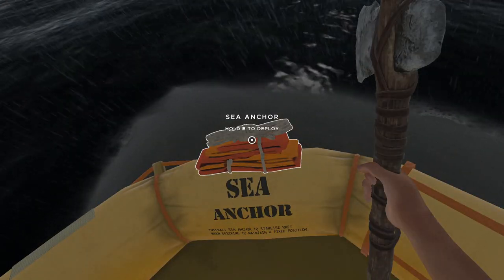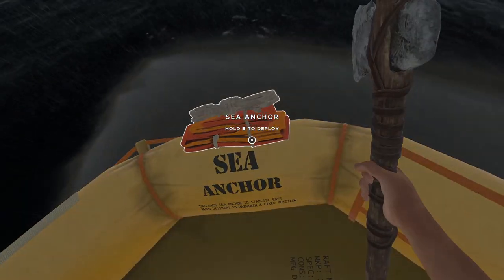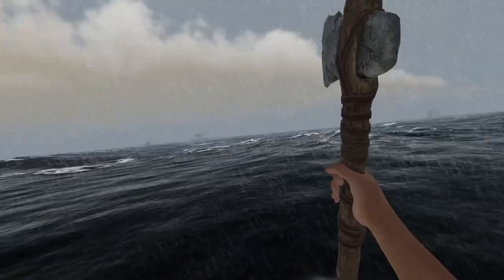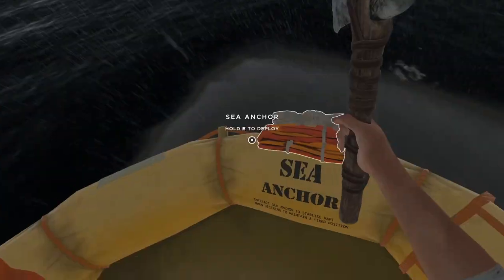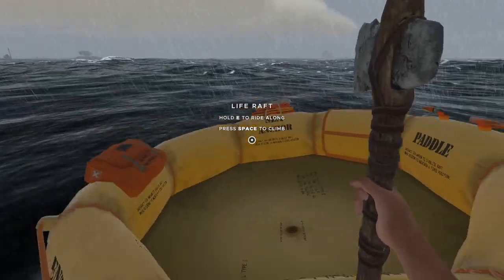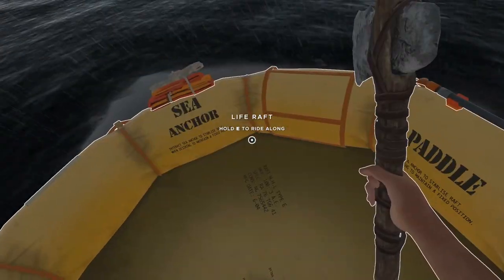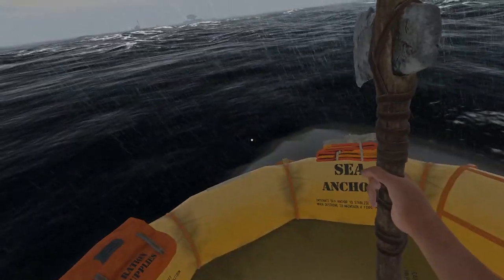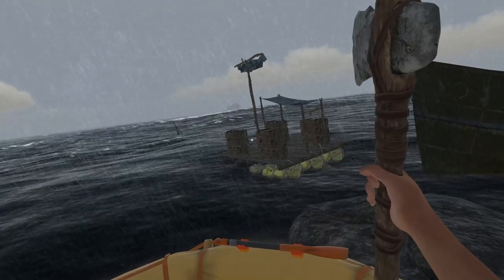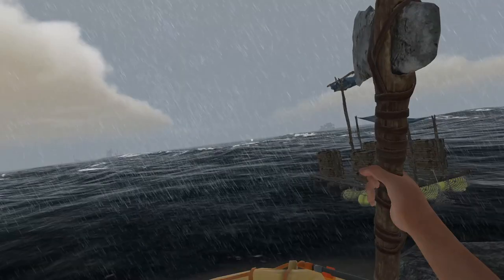Once you have paddled your way to the island, you need to find somewhere to store your boat. We are in the middle of a storm but that's fine because we have dragged this onto the island so it's not going anywhere. It doesn't say to drag your raft onto the island but you can drag it on to make sure it doesn't randomly start floating away and before you know it, you're stranded in Stranded Deep.